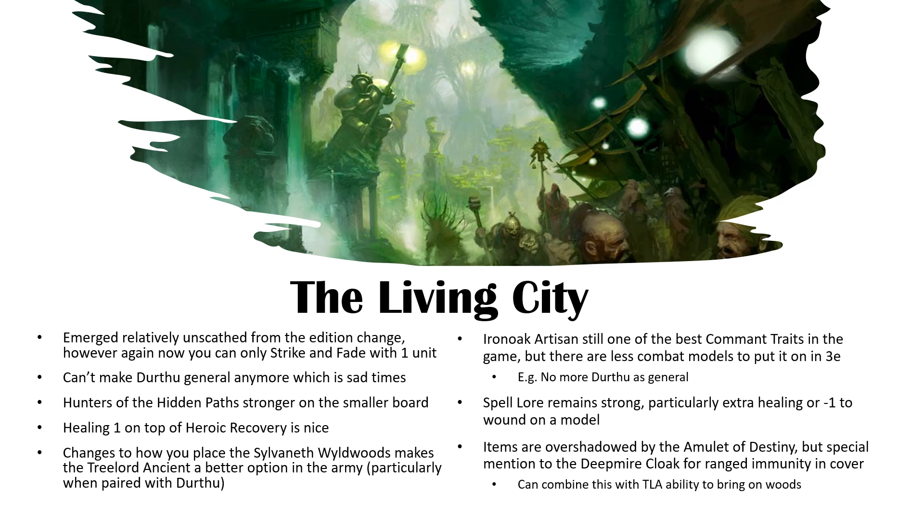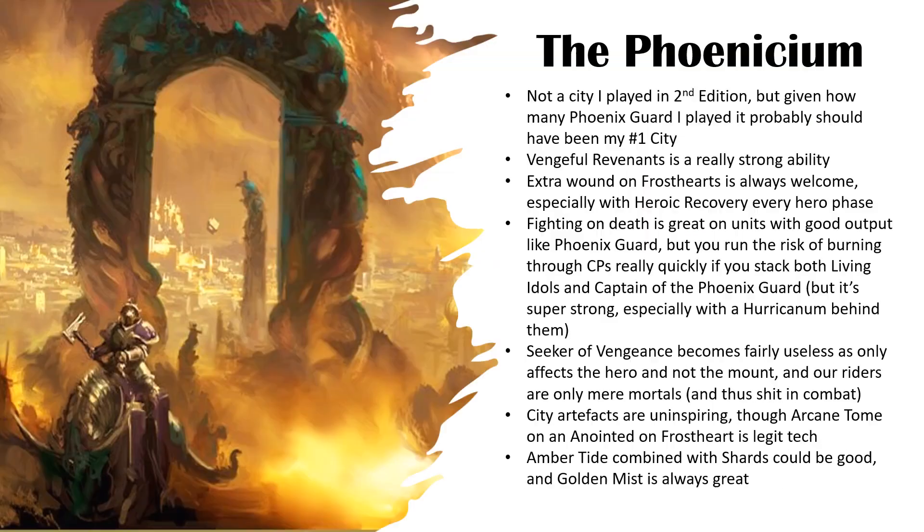I also like the Deepmire Cloak. If you've got a Nomad Prince with Iron Oak Artisan as General in cover — you give him the Deepmire Cloak and put him in cover, he can't actually be targeted by ranged attacks, which is super strong. He can just sit there with his bird throwing it at people from 18 inches away and imposing minus one to everything, essentially. And if you can put him in woods from the Tree Lord Ancient, that's quite a fun combo as well. Living City I quite like — I need more practice with it, and more practice with 3rd edition in general. The game has changed so much. Living City is going to be an option again always, because it's got strong allegiance abilities.